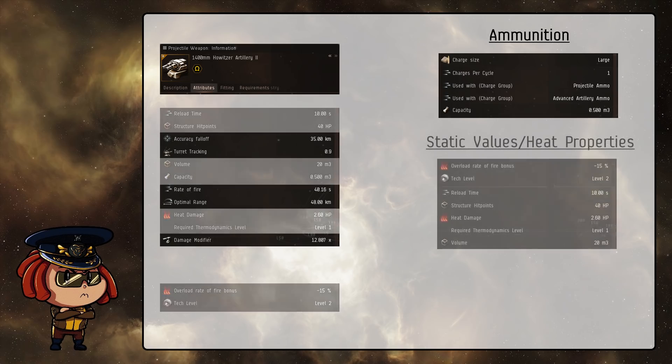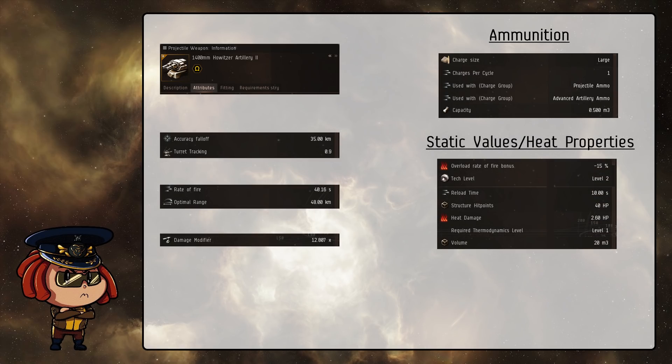Next, this is just a bunch of different static properties that you can't really do anything about and doesn't overly affect how you're going to use the weapon system. However, if you want to check what your reload times are going to be, or what exactly the bonuses you get from overheating a module are, you can see this in the attributes window for other modules and not just guns. But for most ordinary use, you're not going to have to worry about things like this.